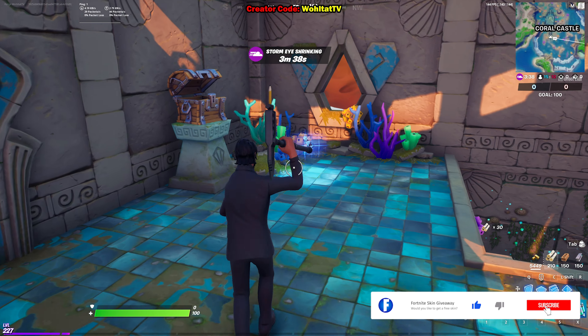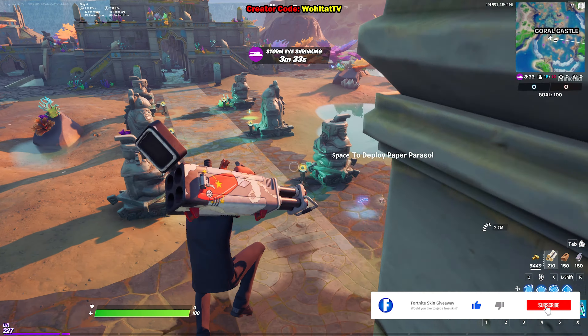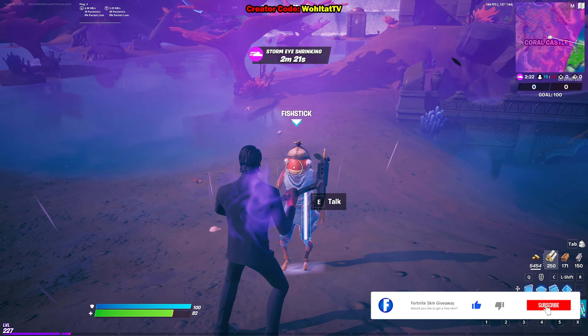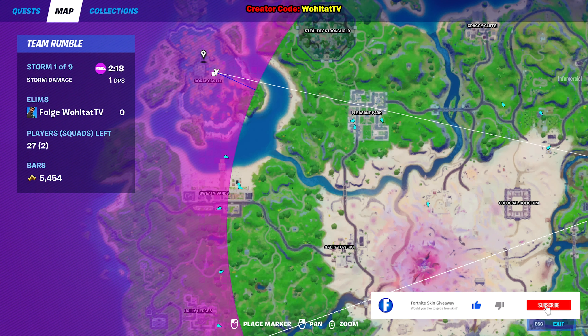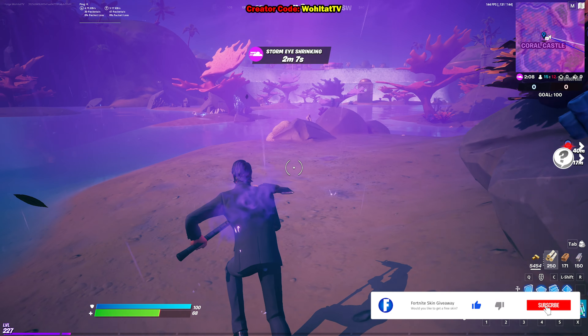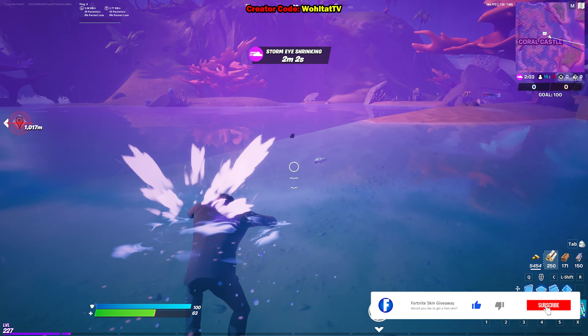I'm going to show you the second location where you can find Fish Sticks in a second. Fish Sticks wanders around Coral Castle, so that's the first location. He can be anywhere around there — just look for the white dot on the minimap, the white bubble with the three black dots. If he's not there, he's going to be at the second location which is Cranky Cliffs.